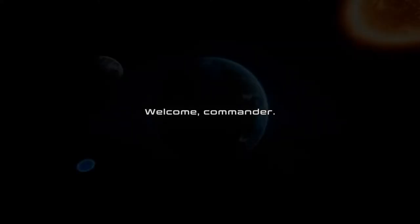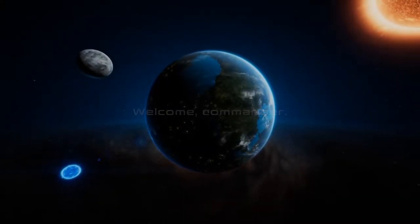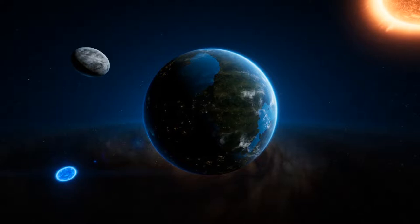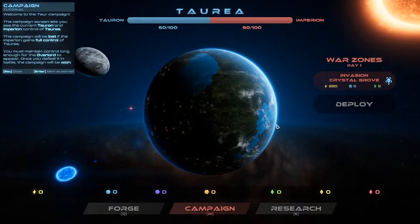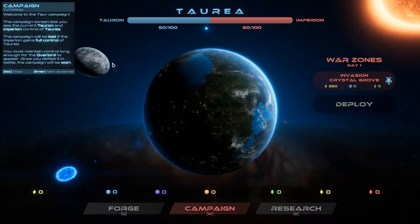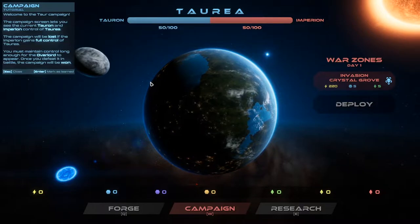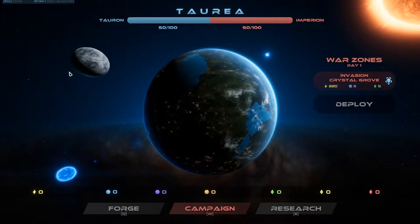We're human. This is the X-Com Commander. The X-Com Initiative. Oh my goodness. Welcome to the Torr campaign. The campaign screen lets you see the current Torrin and Imperion control of Toria. The campaign will be lost if Imperion gains full control of Toria. You may maintain control long enough for the Overlord to appear. Once you defeat it in battle, the campaign will be won. Gotcha.